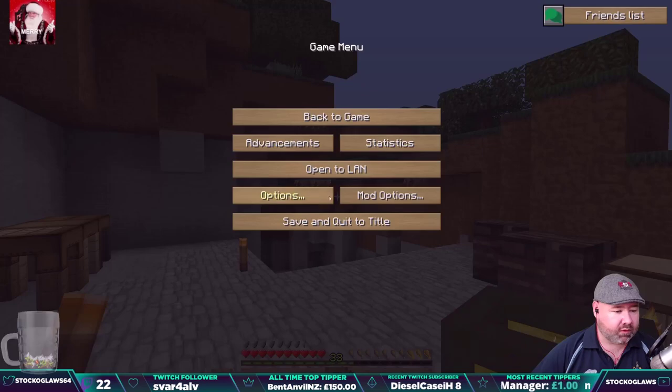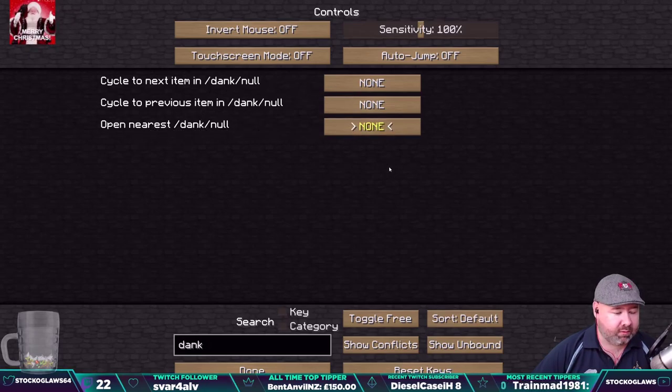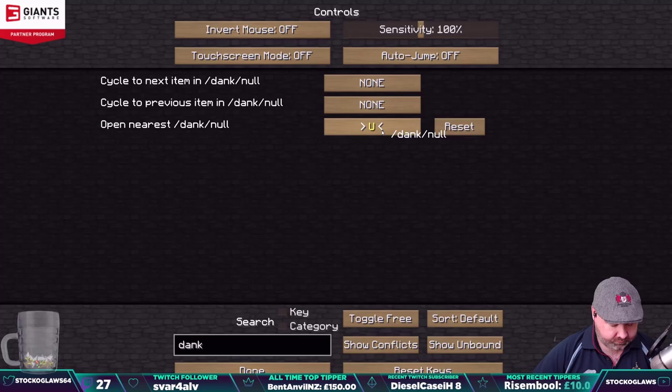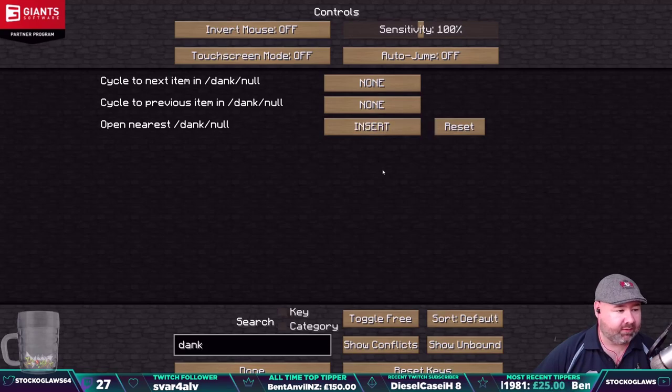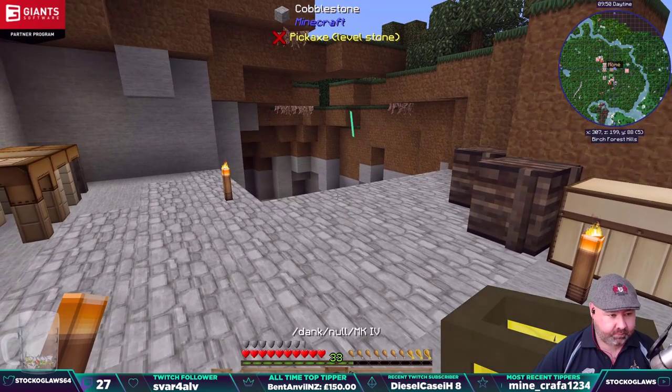Options, no — controls. Dank null, open nearest dank null — what key are we going to use? Why is that already used? Oh god. I think we've used pretty much every key on here. Insert — there we go, bring up our dank null using Insert. Done. Nope, it's not working.